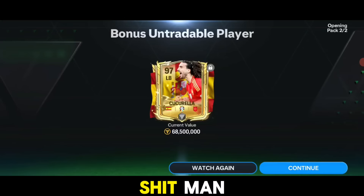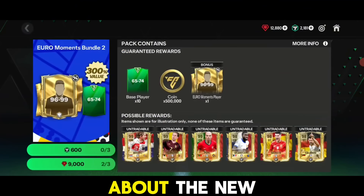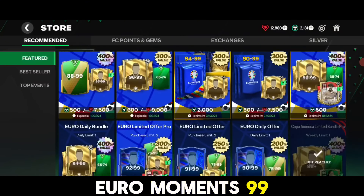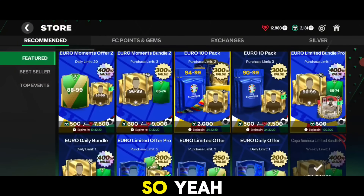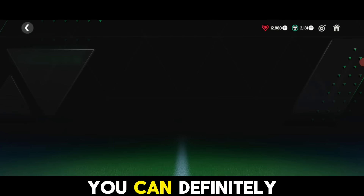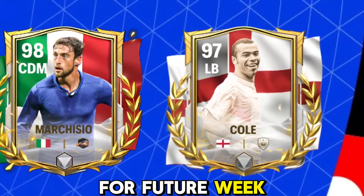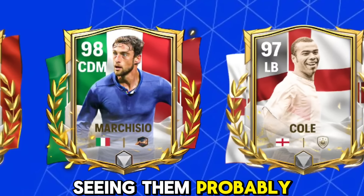We wasted our gems there, to be honest. Anyway, you can get your Euro Moments 99-rated card but it's completely based on luck. Just save your gems for now; if you want to try your luck you can definitely go for it. These are some predicted icons for future weeks of Euro - we will probably be seeing them in game pretty soon.